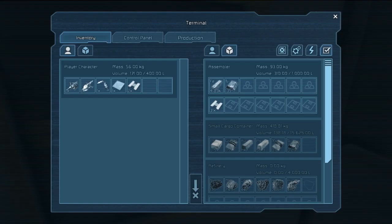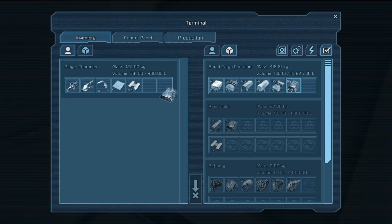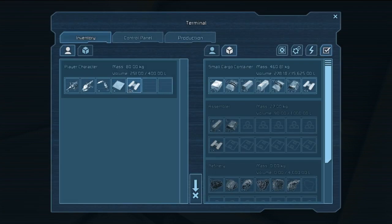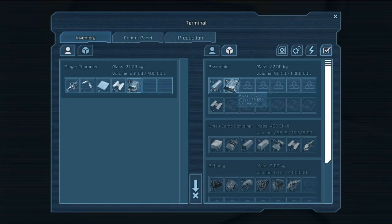Let's see what's in our assembler — we have some interior plates which is useful, and a whole bunch of iron and nickel which is good. We don't need all of this so I'll right-click and drag — you can select the amount that you want. I think we need 10 if I'm not mistaken, so I'll take 14. We'll also go over to our assembler and place our nickel back in there. We still have a couple interior plates in there.